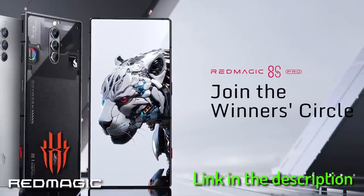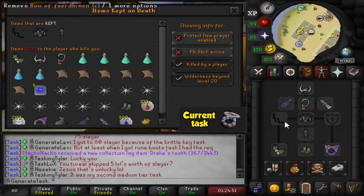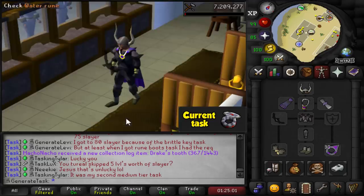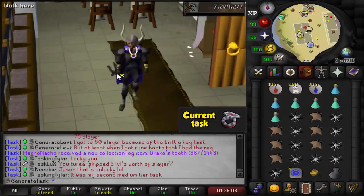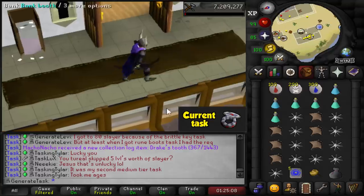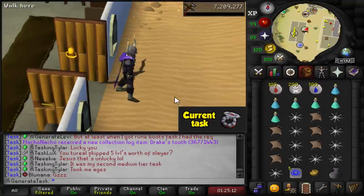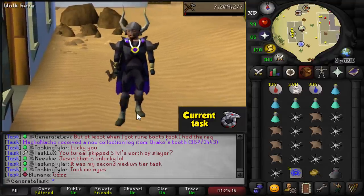Now let's get started on those final tasks. Setup is ready — we're bringing out the Bofa, haven't really used it in a while so that's always nice. We don't risk that much, very easily replaceable gear. We've got the Ice Barrage to freeze RTO. Will we get the unique straight away? Probably. Let's go.